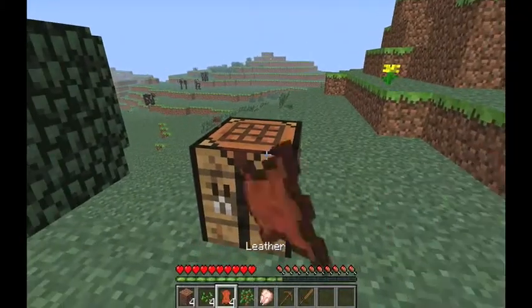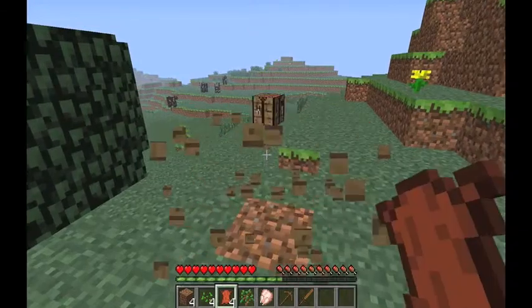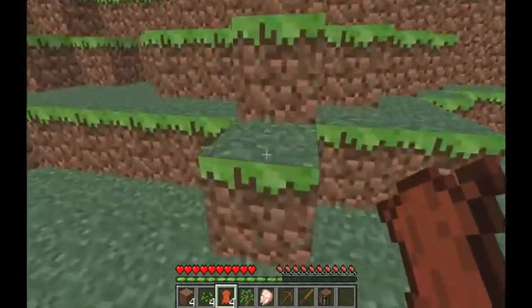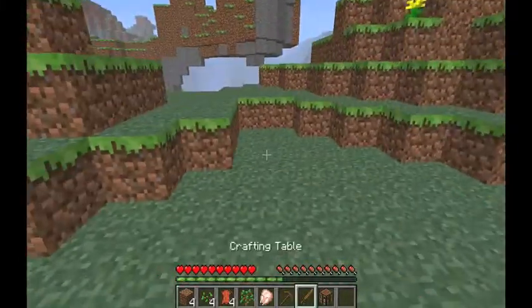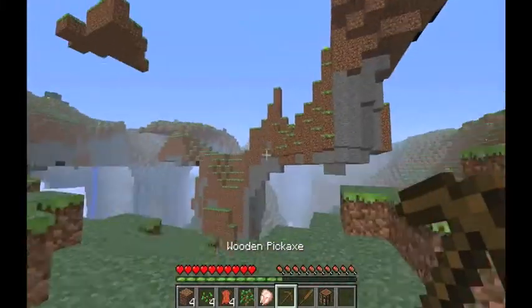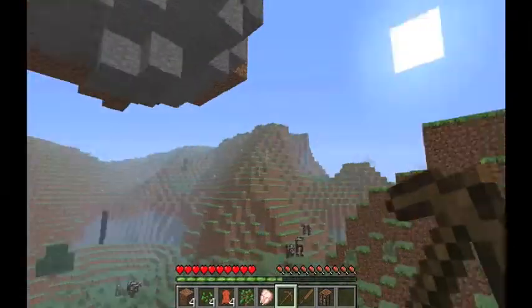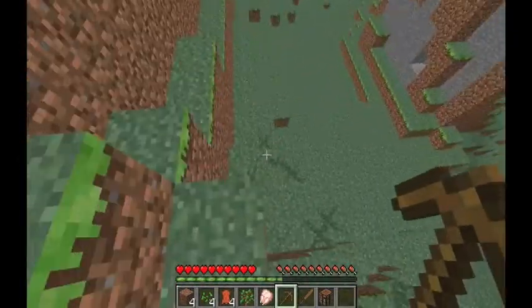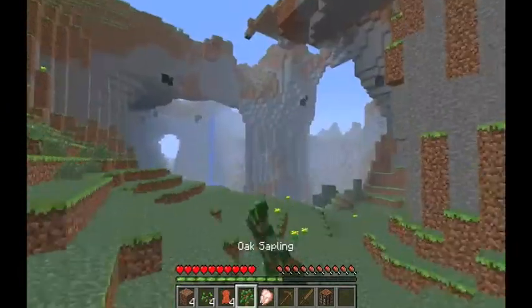Now we can go find ourselves some coal. Coal usually appears on the sides of big mountains or on the ground. When you go to mine, there's some coal. When you go mine there's some coal — it looks like stone but with dark bits in it.